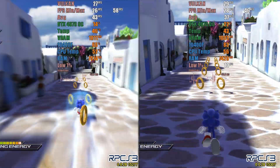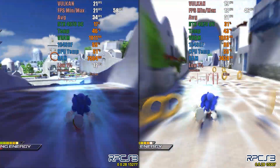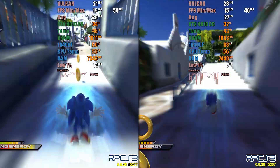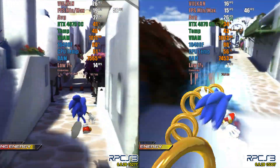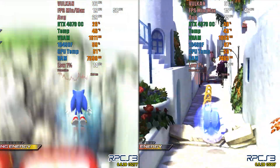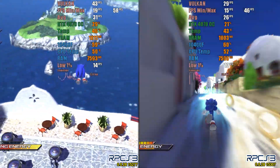In the last game tested, Sonic Unleashed, it is still in the unplayable state, with many stutters, and it is necessary to disable some graphical options such as dynamic shadows to achieve better performance. In this case, we also noticed worse performance in version 15307.